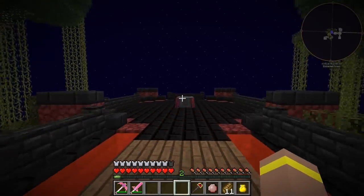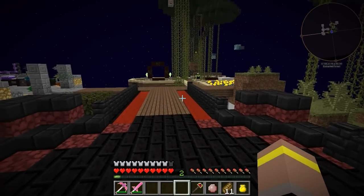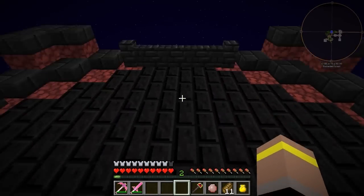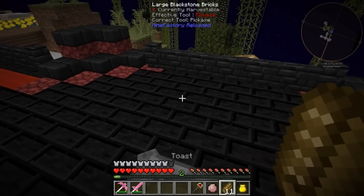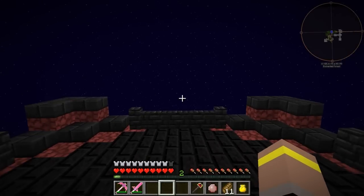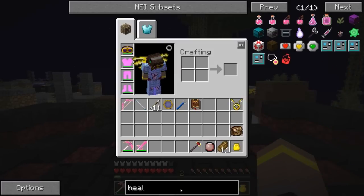Blood magic got changed a little bit in that loads of people used the Botania flowers and properly cheesed it so that they had regeneration for free. Now, what happens when you have anything over regular regeneration is you get hunger to try and counteract that. We could set up some sort of regeneration thing and we would get hunger, which would use a load of our toast. And I don't like wasting toast — it's a precious material. So I was looking in NEI to see what I can find.